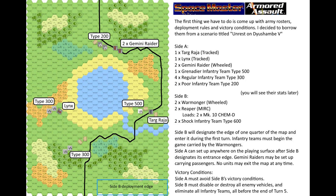The first thing we have to do is come up with army rosters, deployment rules and victory conditions. I decided to borrow them from a scenario titled 'Unrest on Dushambe 5'. Site A will have one Targ Raja — a tracked vehicle — one Lynx, another tracked vehicle, two Gemini Raiders — wheeled vehicles — and a bunch of infantry. Site B has two Warmongers, two Reapers and two Shock Infantry teams.